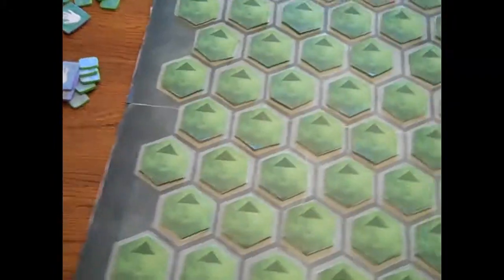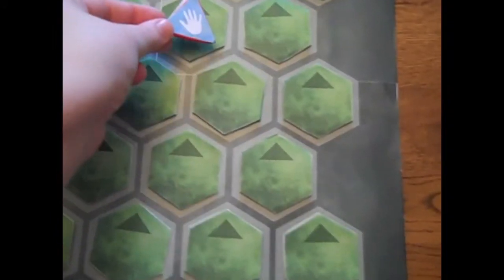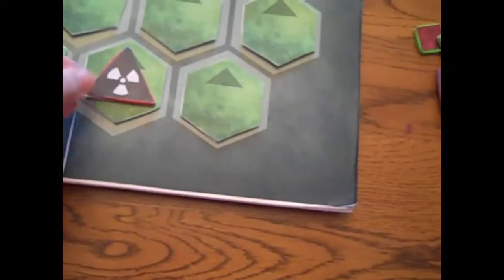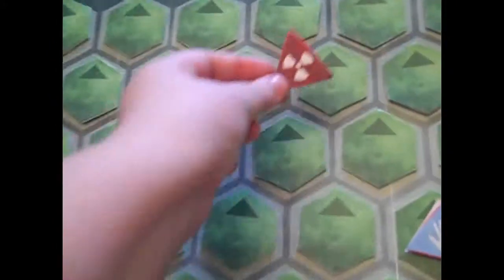Now each survivor, in order of priority, will take their base marker and place it on any map tile of their choosing, remembering not to look at the tile faces, and leaving at least two tiles of space between each marker. The zombies will do the same and place their base markers on unoccupied tiles, also leaving two tiles of space from all other markers. Once all players have their base markers down, every player will turn over the map tile they have chosen.